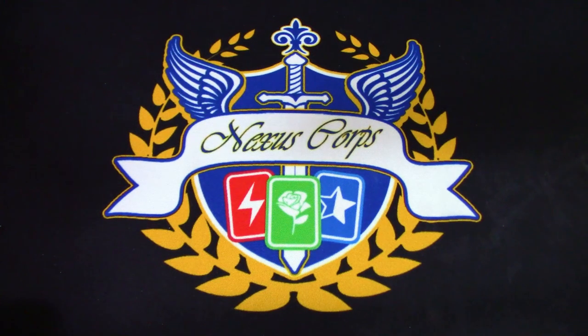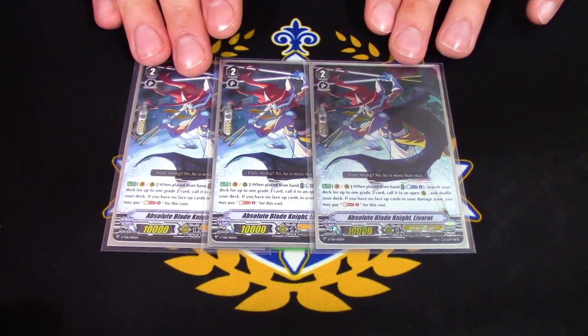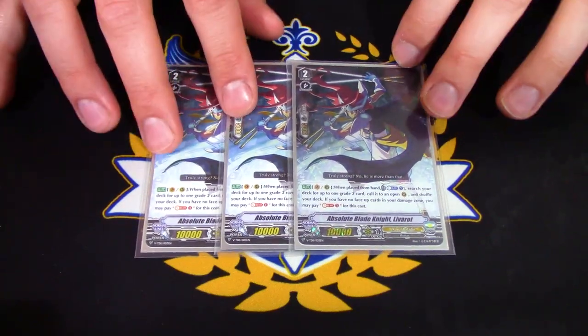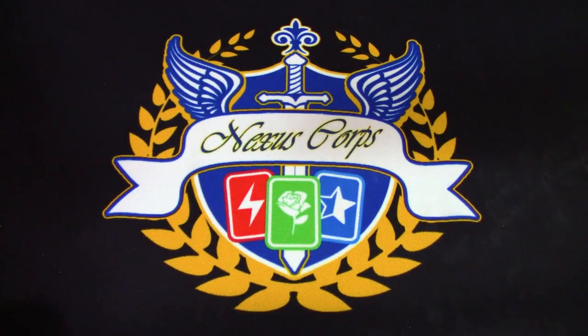Next up for grade twos, three copies of Absolute Blade Knight Liverow. One of my favorite skill designs in V-series — when it's placed from hand, search your deck for a grade two and call it to an open rear. If you don't have any face-up damage, you can soul blast one instead of counter blast. This helps you counter blast for Altmile's skill, or if you have all face-down damage, you can still call a grade two. Only running three because there's limited space and since it only works when called from hand, too many just become vanilla since you're searching from the deck and drop anyway.